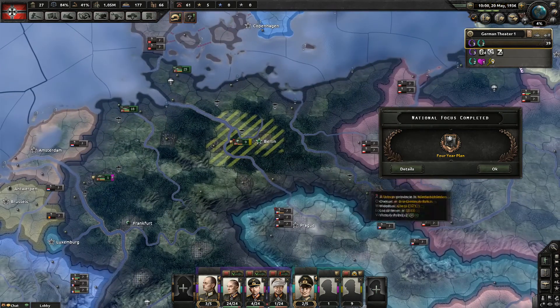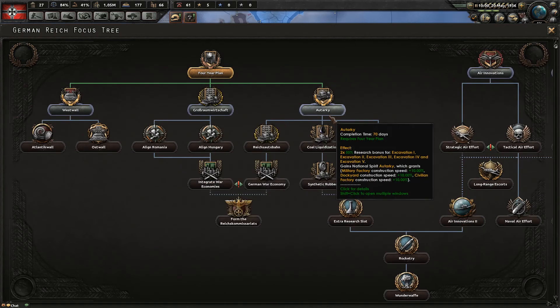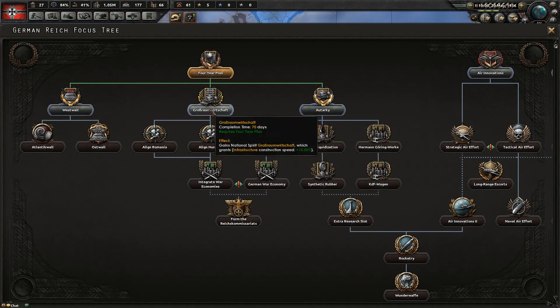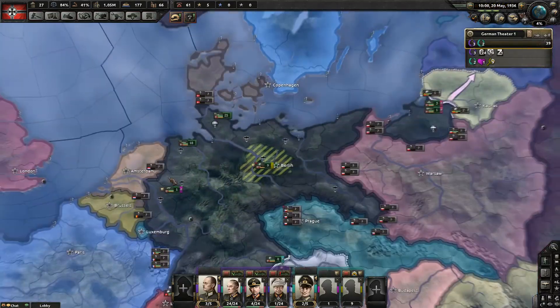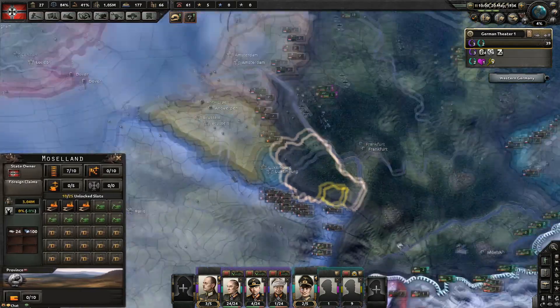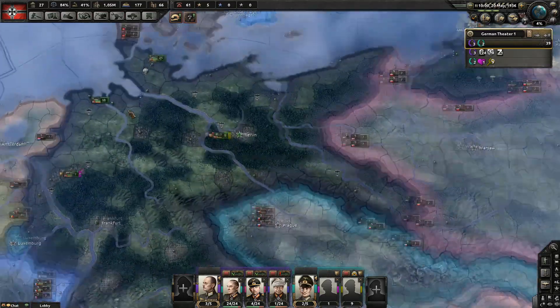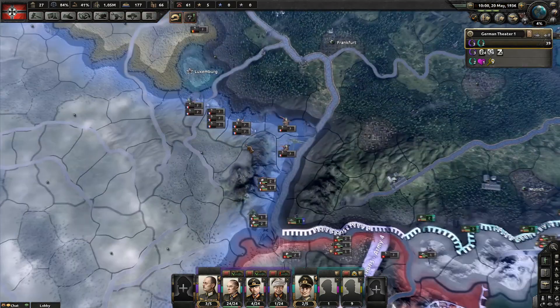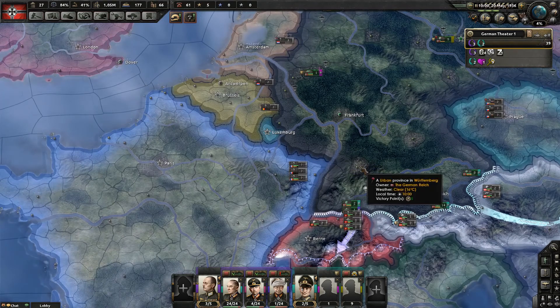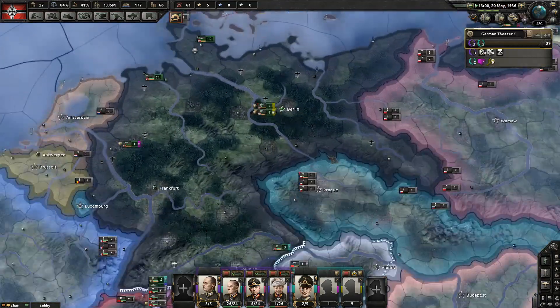Go ahead and pick another national focus. I'd go for Grossraumwirtschaft or the West Wall. West Wall adds forts along the French border — it's basically Germany's response to the Maginot Line. France won't do anything historically, but you do want to do this before you start the war so they can't push you back. Let's go with West Wall — there we go — and unpause.